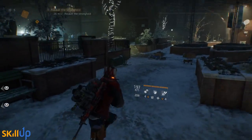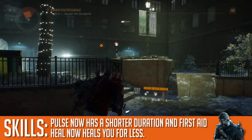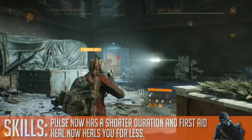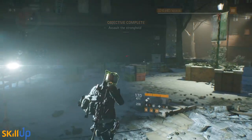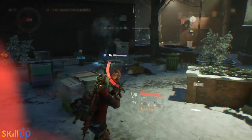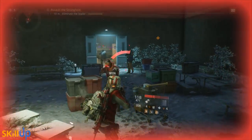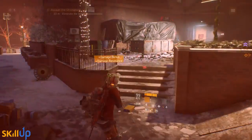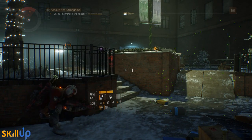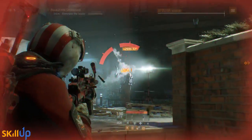There have been some minor changes to abilities. Pulse now has a shorter duration, and First Aid self-heal heals for less — the developers have seen these are the go-to skills and are trying to make other skills more attractive. Tactical Link and Survivor Link have had their duration increased slightly from 12 seconds to 13 seconds, likely to try and take focus off Recovery Link, which pretty much everyone is running.